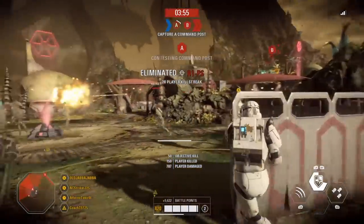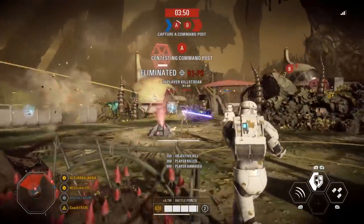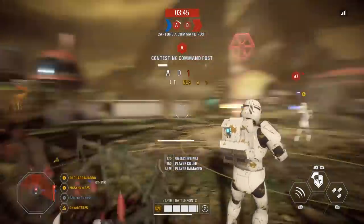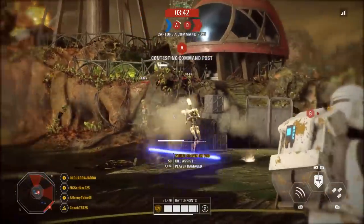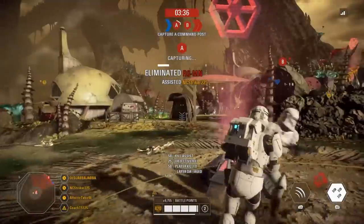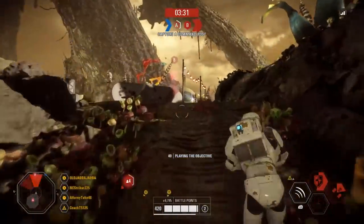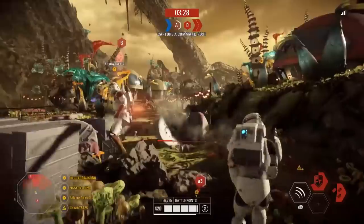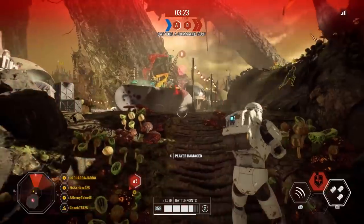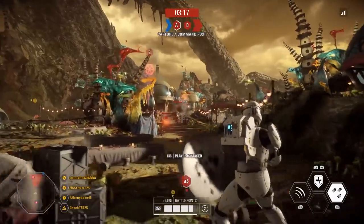Like every non-hero unit, the Commando can regenerate to full HP with time and cover. However, this is easily the Commando's biggest statistical weakness — a 10-second health regeneration delay, meaning after taking damage they won't begin regenerating for a full 10 seconds. This is pretty much unheard of for any non-vehicle unit; every blaster hero and reinforcement has about a 5-second delay, and almost every lightsaber hero regenerates in under 5 seconds, with the quickest being Luke at just 2.7 seconds. Fortunately, dealing with it just requires some patience.